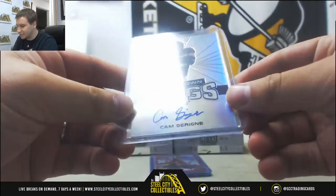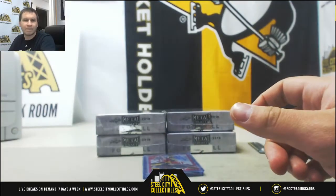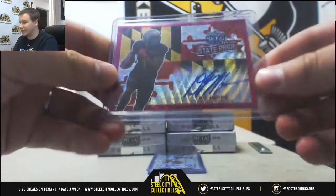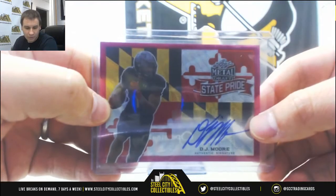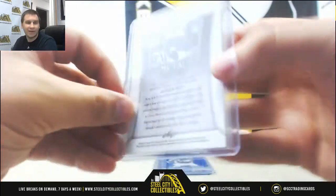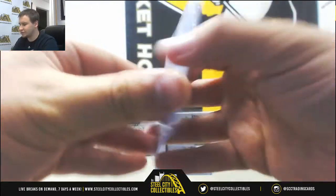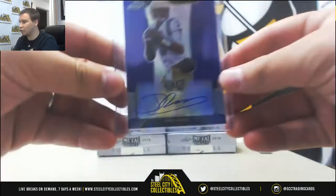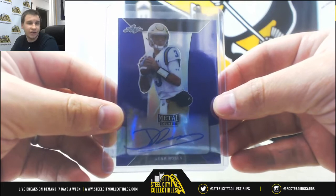We're going to start off with a Touchdown Kings auto of Cam Serena — base prismatic auto, going to Eric P. Next up, pink wave prismatic auto, DJ Moore, first round pick of the Panthers, number 2 of 10 — that's going to go to Joseph H. Wave autograph of Arden Key, base auto — that one goes to Francis B. Blue prismatic auto, Hayden Hurst, new Ravens pick, 7 of 35, going to Jordan B. And a nice one — purple prismatic auto, Josh Rosen, 5 of 15. That will go to Ryan G. Congratulations.